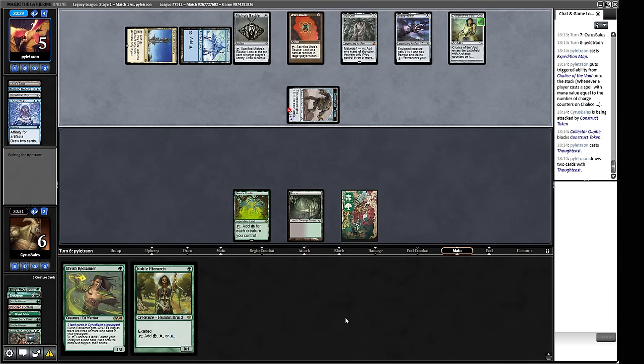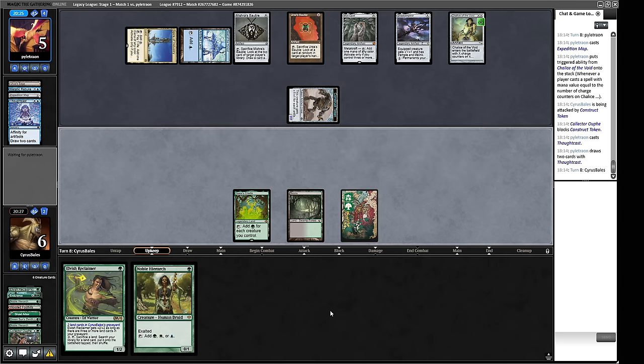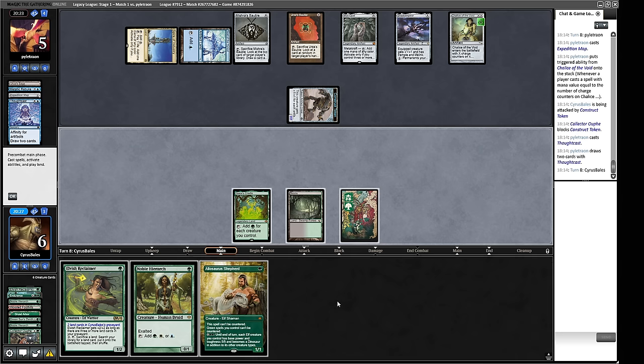They draw a bunch of cards and can equip Shadowspear next turn — we need something big. We can play these creatures but only have two lands. We soak up some damage: we take three, so we're not technically dead. Let's play Allosaurus Shepherd — that can't be countered. And Noble Hierarch — that also can't be countered because of our Shepherd. And Elvish Reclaimer, which is going to be slightly too small — we need one more land for the extra toughness.